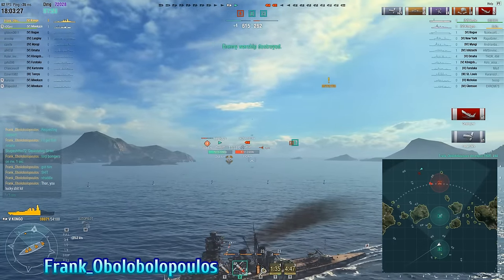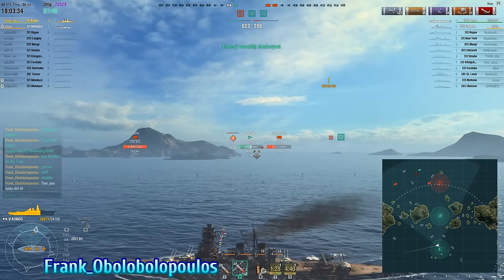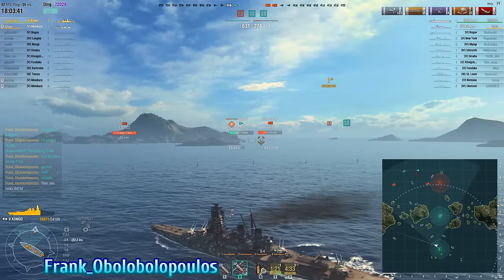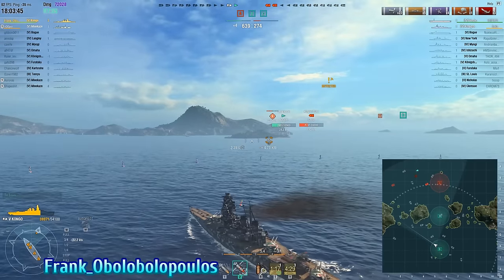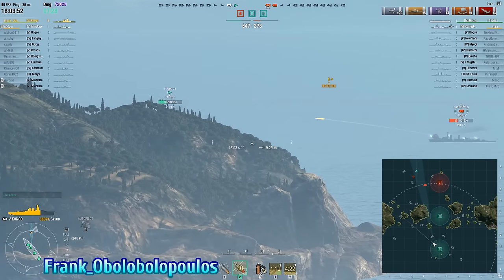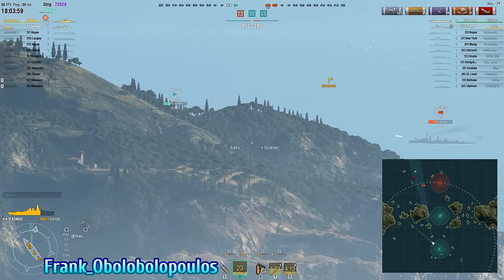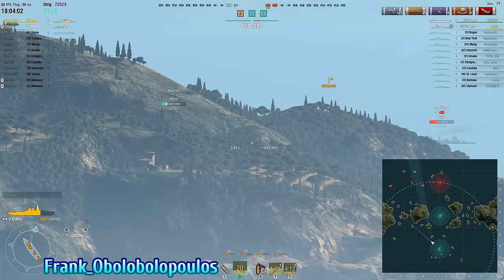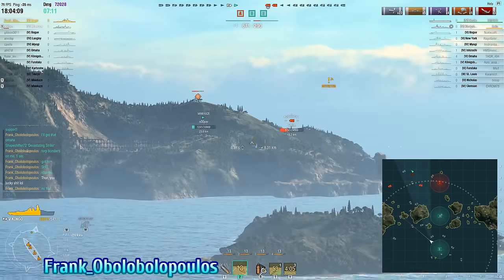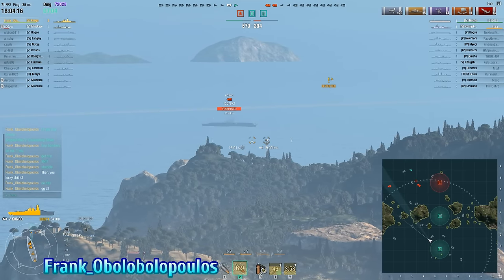In this current situation, things don't look all that grim for the enemy team. They've still got a Konigsberg with 8,000 HP, a carrier that still has aircraft, and the friendly Minikaze is being spotted by the Hosho's aircraft. Enemy team has the ship advantage. However, the fact that they neglected A cap for so long and only just took it has given Frank's team a huge points advantage — which means a play is going to be forced on the enemy team.